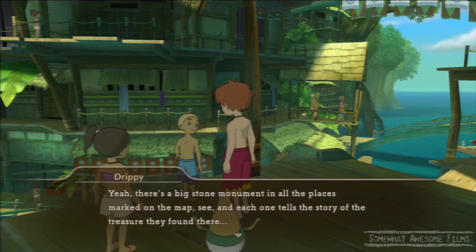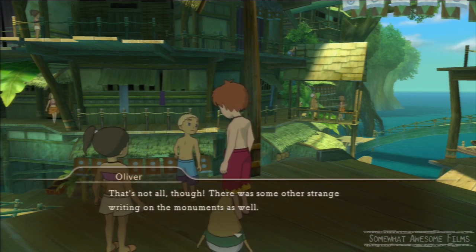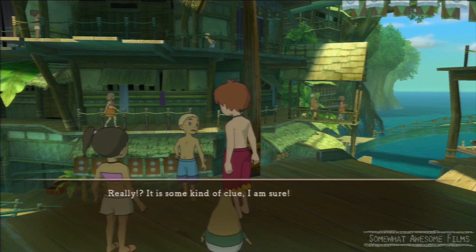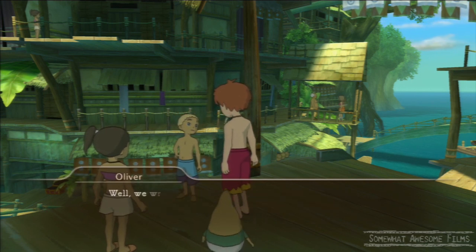So we've looked at all the stones, we've gone back to the kid. We have all these Nazcaan runes and we need to decipher them. And he'll be like, here — put them all together. They'll make a word or a sentence or some kind of a clue as to what they mean.